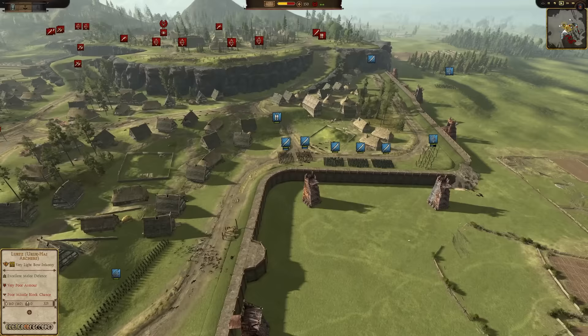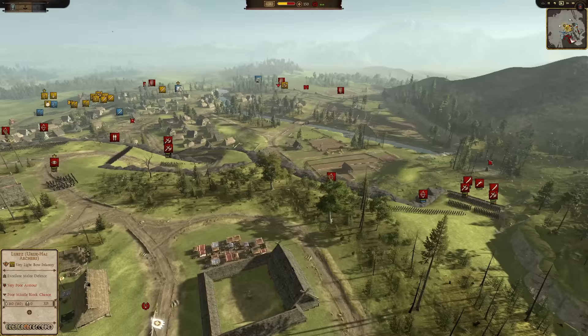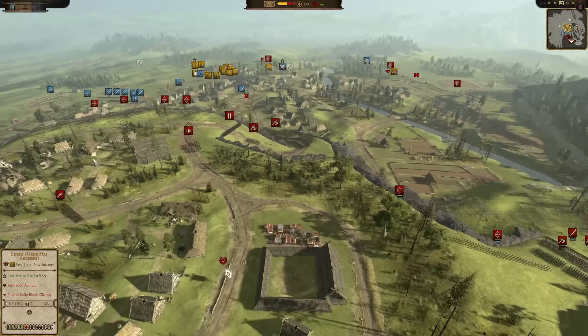The attackers have taken the initial defense of this settlement pretty easily. It's pretty evident that the defenders are going to concentrate most of their forces on the final stand here of the settlement, which makes sense. They only have three different choke points, and they're all uphill. So it's going to be tough.